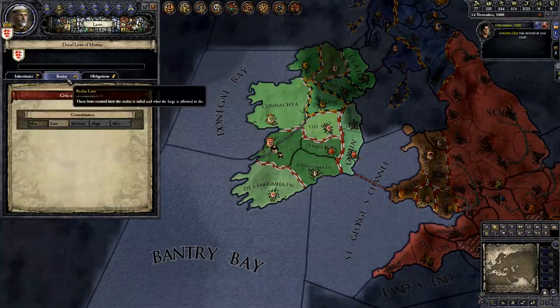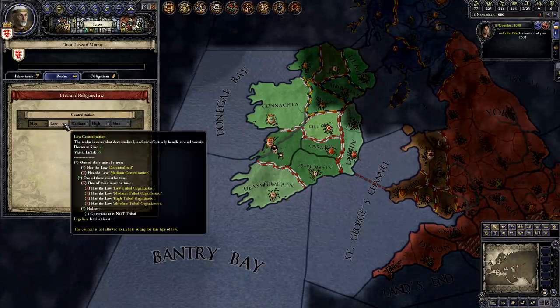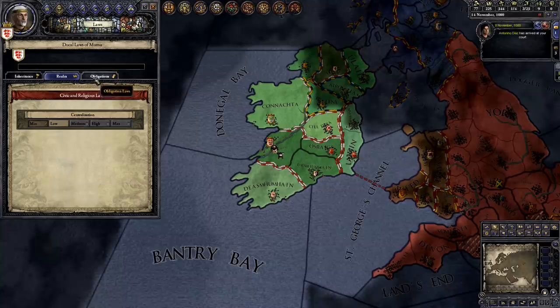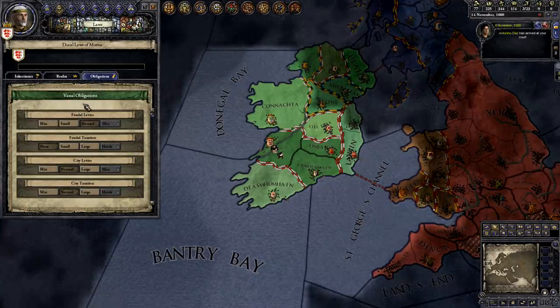If I go to the Realm tab, you can see that I can set the level of centralization. Higher centralization boosts my domain limit, so that can be helpful. In the Obligations tab, I can adjust the amount of tax revenue and the number of troops I get from my vassals.